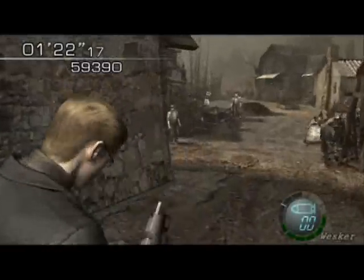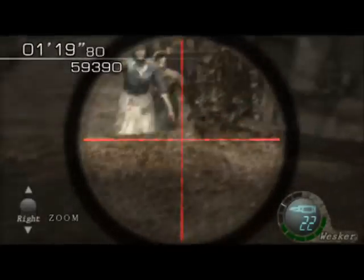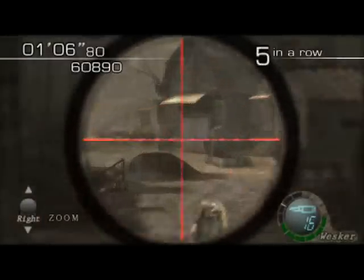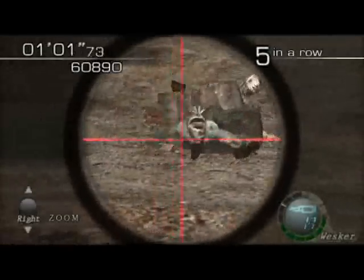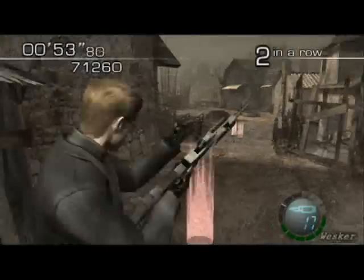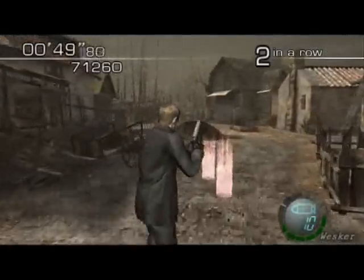I'm only 610 points away from getting it, and the Bella Sisters are coming again. Great. Time for some semi-auto rifle fun. Eenie, meenie, miney, moe. That's a lot of rifle bullets. I have 70,000, so let's go on a rampage. No more Bella Sisters will be spawning.